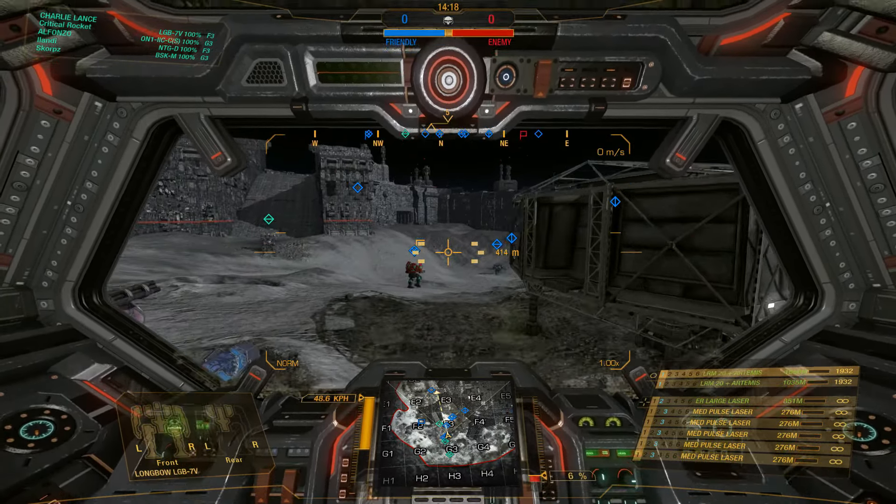The energy mounts are kind of mounted in a ring set up around the CT area. Some of them are high mounts, some of them are mid, but they're not too low down, so you don't have to worry about clipping the ground or nearby terrain if you're trying to do peek-and-shoot, that kind of thing.